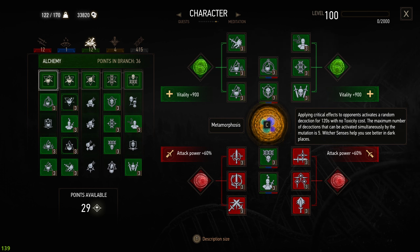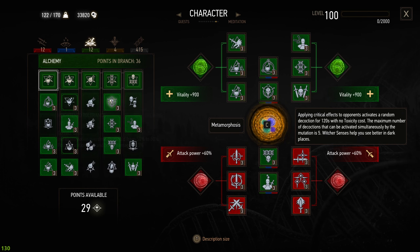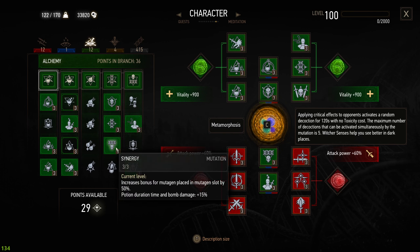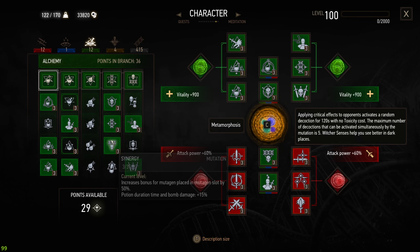This build is a bit more focused on alchemy. The reason for that is we need the extra alchemy to get the benefits out of Metamorphosis. So here we have Heightened Tolerance, Acquired Tolerance, and Synergy — these three are always the same when you're running alchemy, because they are the best for higher toxicity and increasing mutagen slots by 50%. So we have attack power at 60% instead of 30%, and vitality at 900% instead of 450%, which is, in my opinion, non-negotiable.